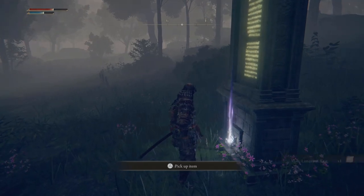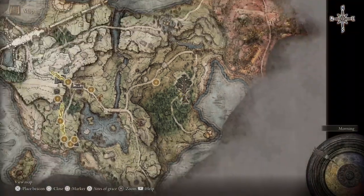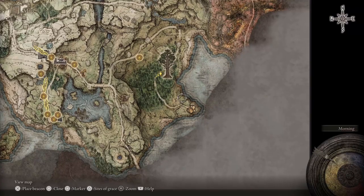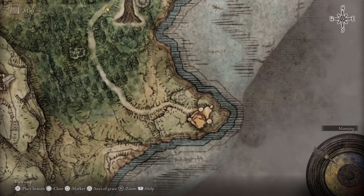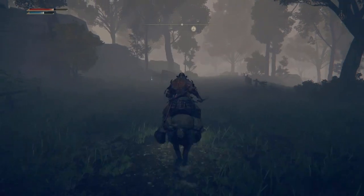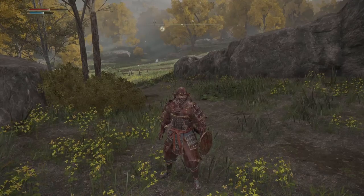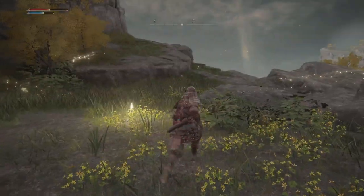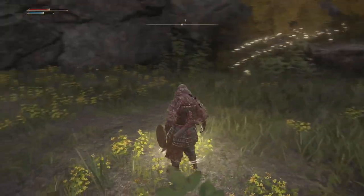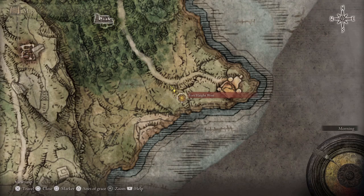Make sure you guys grab this little pillar here on the way to Fort Haight, which is the location that will unlock this area for you. Continue on this path until you get to this area — this is the fort you're looking for. Right by that little shadowy lady over there, you'll see a Site of Grace. I recommend hitting this because then you can head right over to the fort, which is right past it.